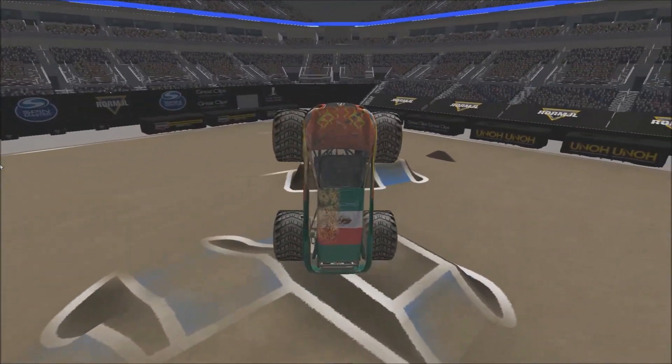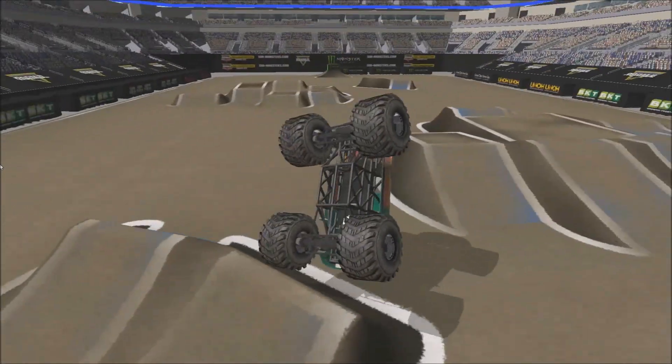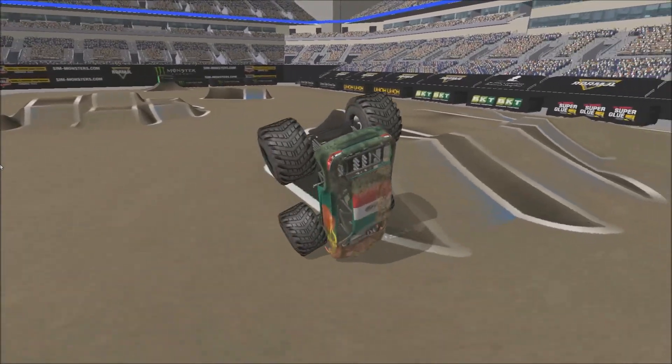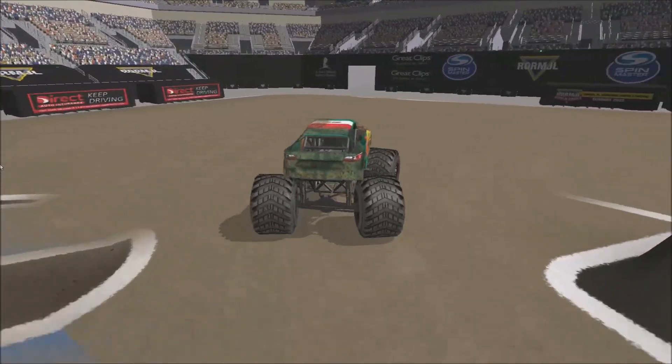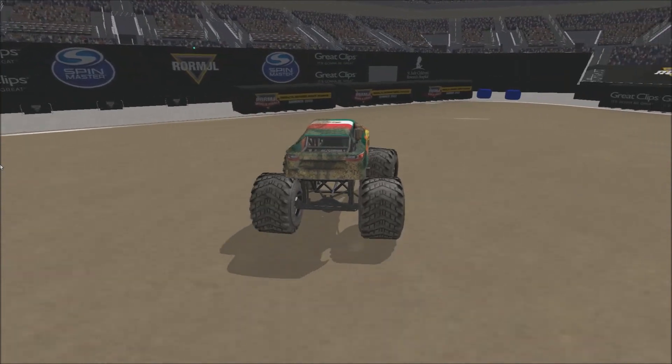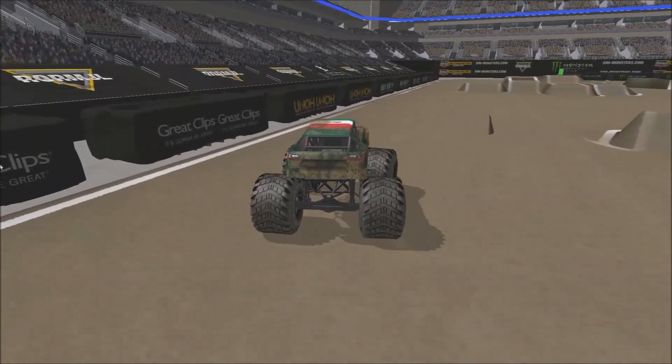Nice air off — it's the Mexican-themed one. Oh, nice sky wheelie right there, nice land right there. There's like... oh, in trouble right there, gonna go over the top of the jammer and gonna get the save. Nice! That truck has like five different skins on it. Now we'll go slide.